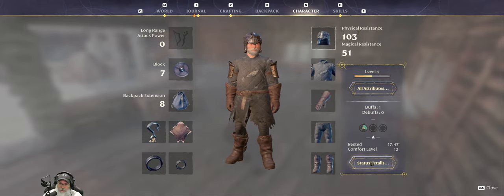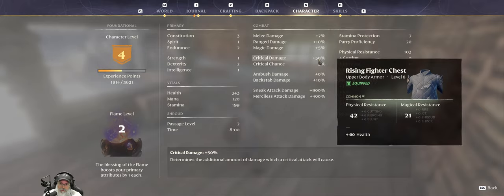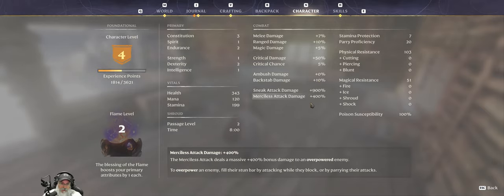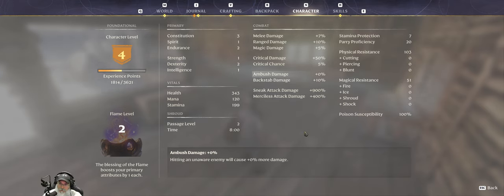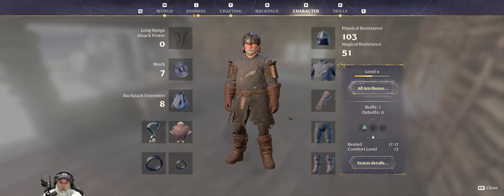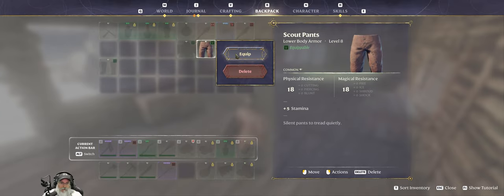Let's take a look and see what the difference is going to be. If we look at attributes — right now we are 103 physical and 51 magical, and that's just for the defense itself. It looks like it just tells us this right here too — 103 and 51. Okay, let's go in here and put this on.